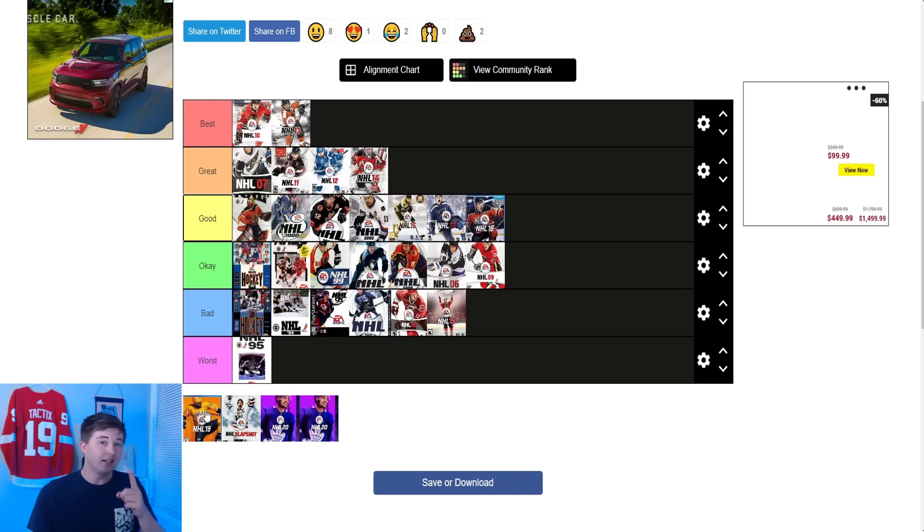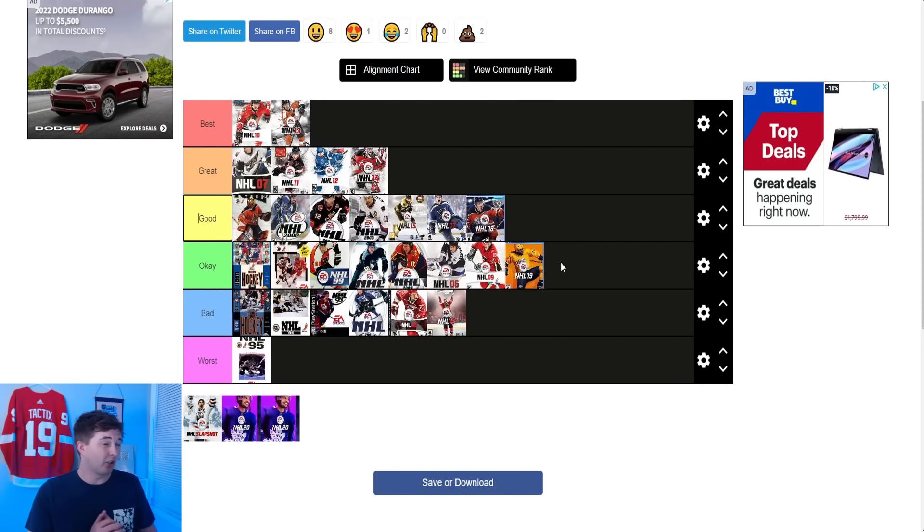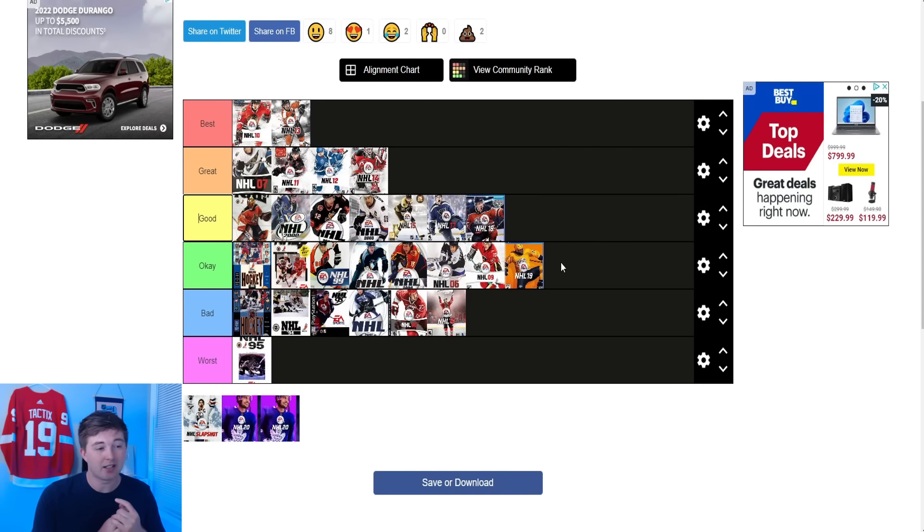After that guys we have NHL 19. I have a signed copy of that NHL 19 by PK Subban. This one I also thought was pretty cool. I will say I think the orange background definitely clashes with the yellow jerseys. So because of that I think I'm going to put it in the okay category. I think that one would have looked a lot sharper with say a light blue background, something that would have contrasted better with his jersey. But still not a bad cover — I have it in okay.